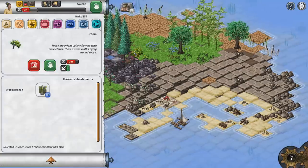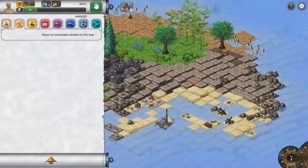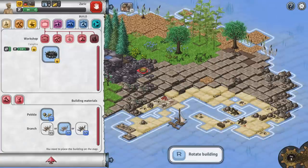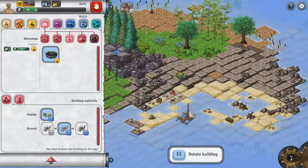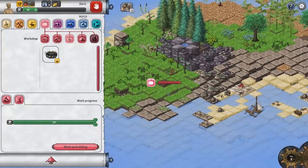That looks good. I don't know if I can put them in a time debt for the next part of the turn, but they're all out right now. What I want this guy to do is build a campfire. We can put the campfire pretty much wherever we want. We'll put it right there, the objects get combined, and we have made ourselves a campfire.